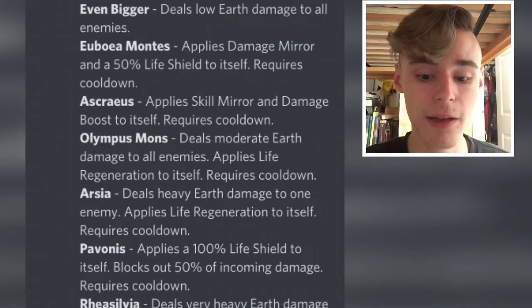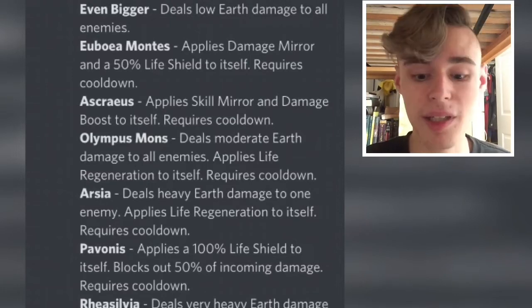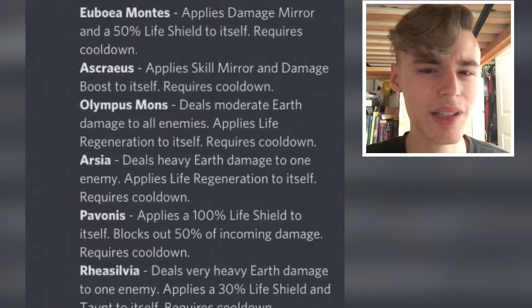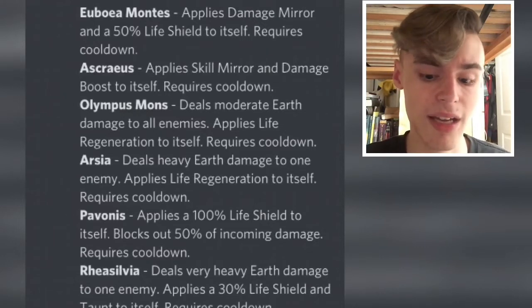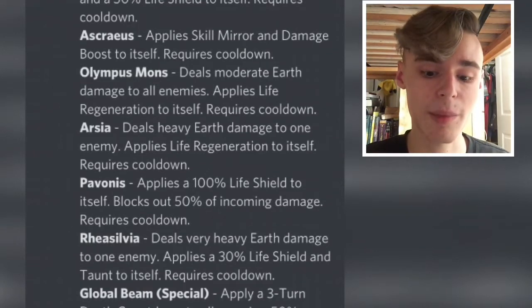The next move applies damage mirror and a 50% life shield to itself — it requires a cooldown. That's a pretty decent move, not the best in the world but definitely not the worst. Then the next one applies skill mirror and damage boost to itself, which is interesting because most tanks don't have damage boost, so that is very good for a tank.